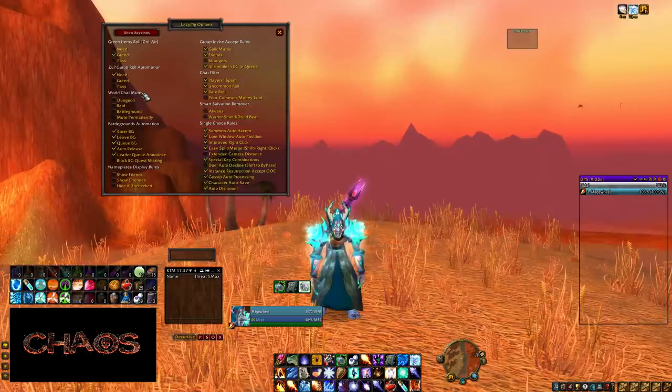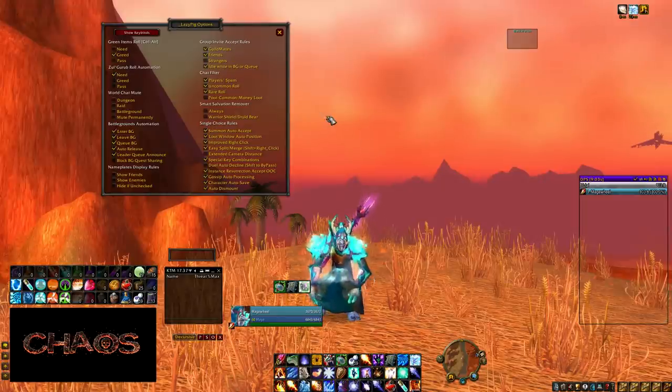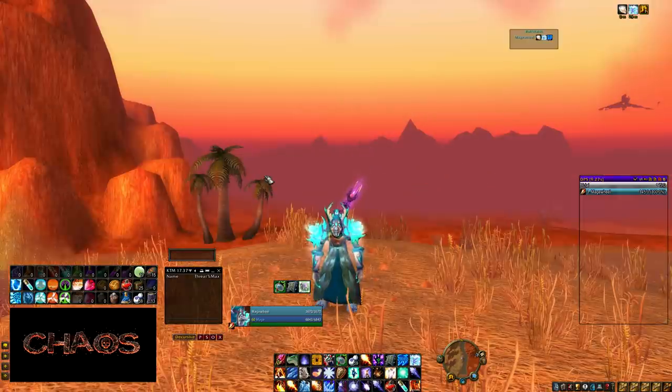A good scenario is: you're waiting for a raid invite but you have to go AFK quickly and don't want to miss it. What Lazy Pig does is, as soon as a guild mate invites you, it automatically accepts that invite. You can also do it for friends, or even strangers — though I recommend turning that off. It has this as a standard feature, but there's so much more you can do with it.